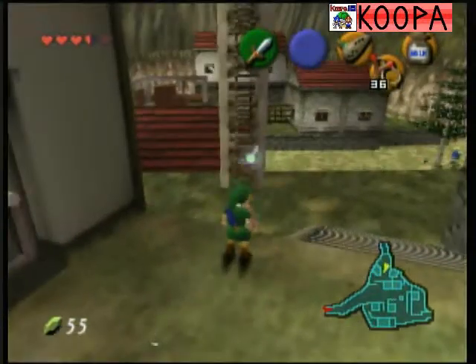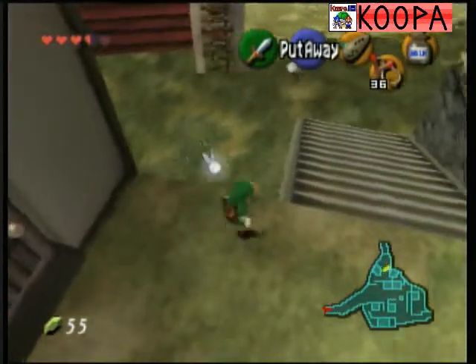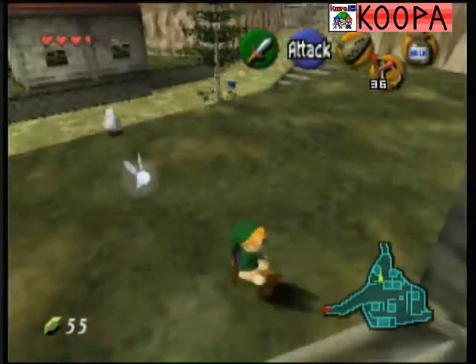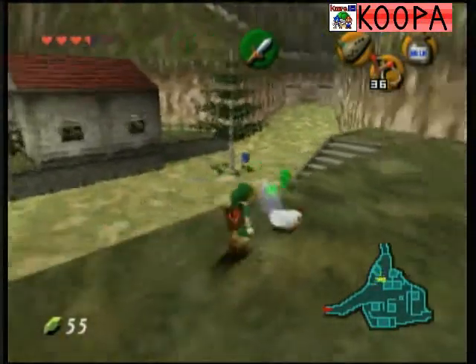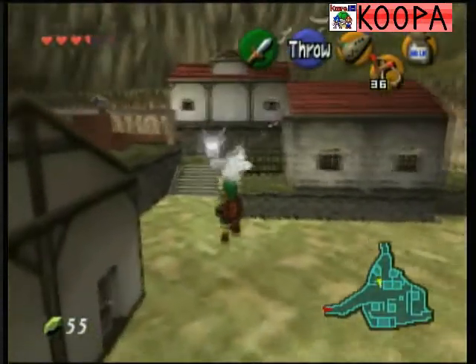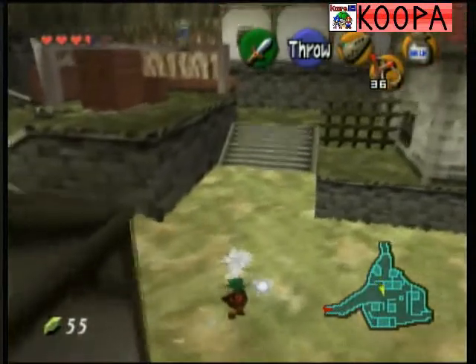What is with me and using the B button instead of the right button? Because when you roll, you pull out your sword. It's because I'm in Sonic Adventure, and in Sonic Adventure 2, you press the B button to grab stuff. So I'm always just using the B button to grab stuff.